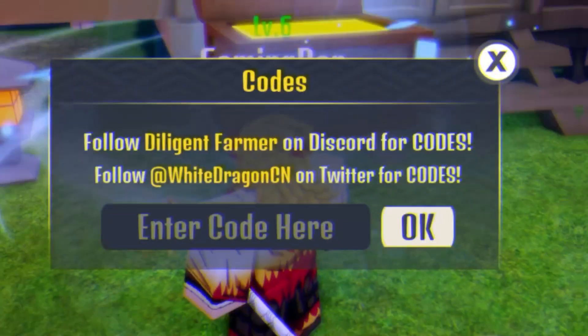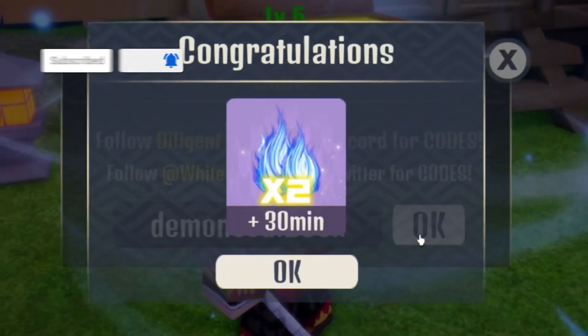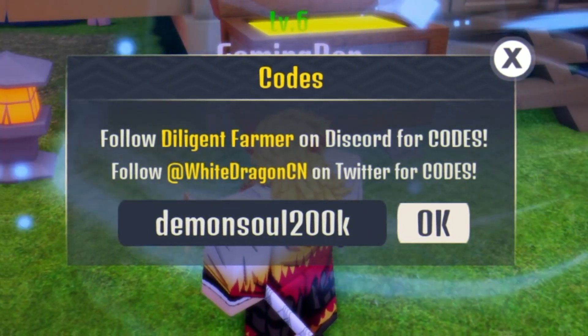Alright, the first code today is going to be: demon soul 200k. Click OK — and that gets us 30 minutes of double soul boost, which is awesome. Finally they have released a new working code.